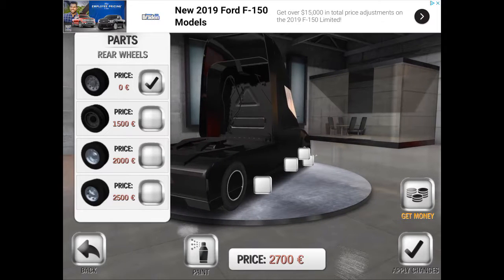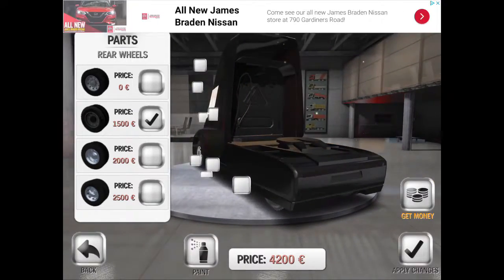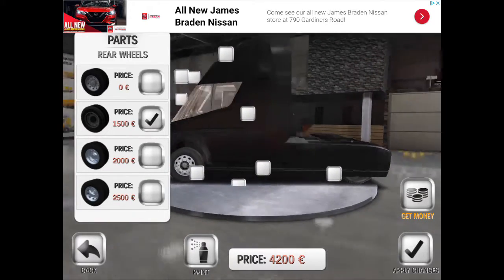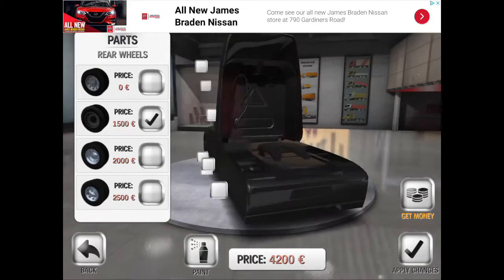Looking at wheels — as a matter of fact, if you put on the stock rims, for some reason the back one glitches through, and so do all the other ones. So if you want rims that don't glitch through, choose the second option after the first one. Both sides don't glitch, so that's a good choice. Plus it doesn't really matter because the back ones are covered anyway.